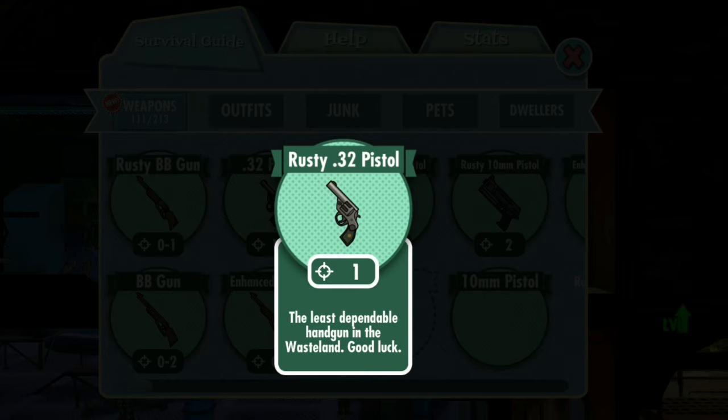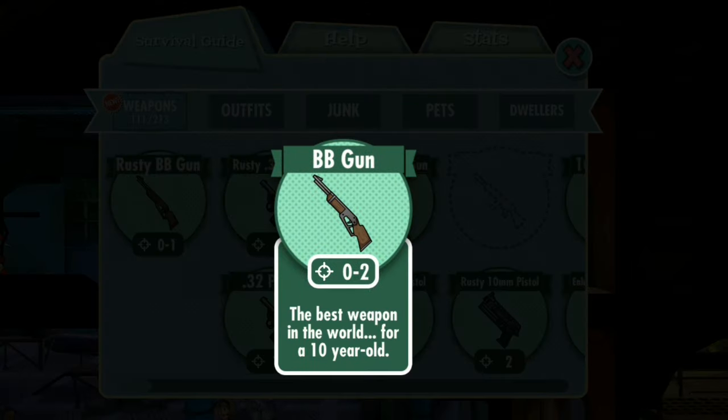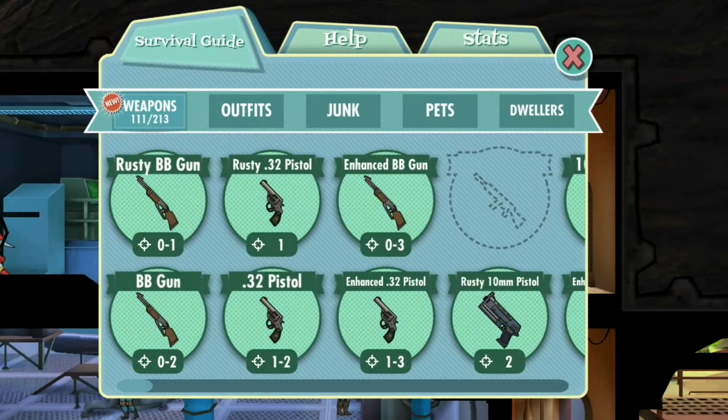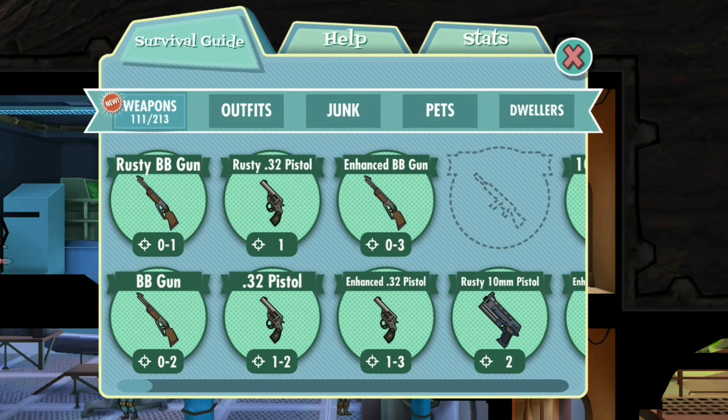The only reason I would ever use this pistol is if I wanted my character to look cool while being trash at the same time. Just sell it, scrap it — whatever you have to do to get rid of it. Same with the BB gun; it's even more unreliable — zero to two damage, so there's a chance it does no damage whatsoever. Any of the BB guns, just never use them. Get rid of them.